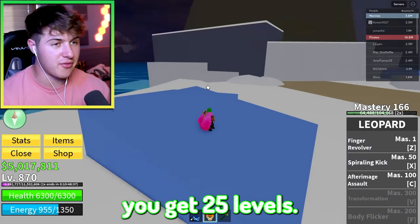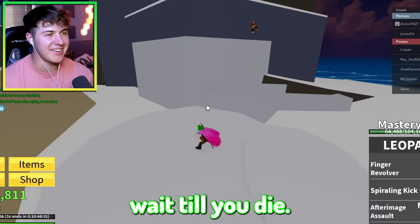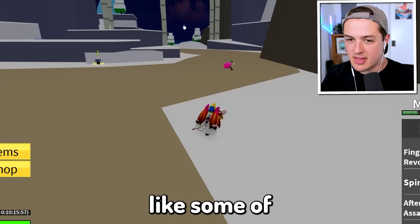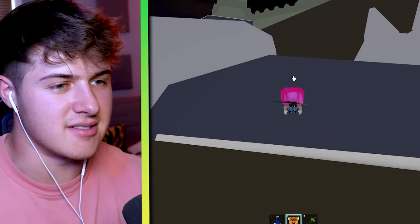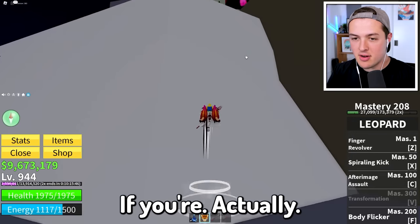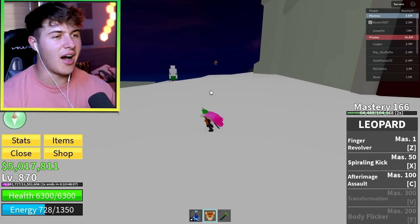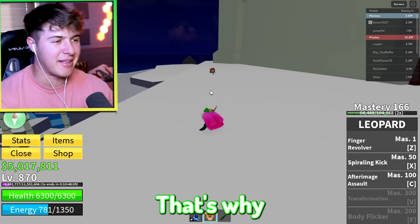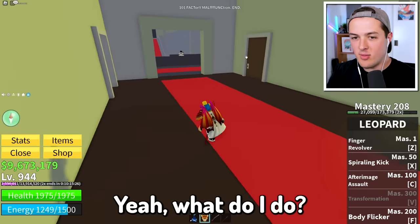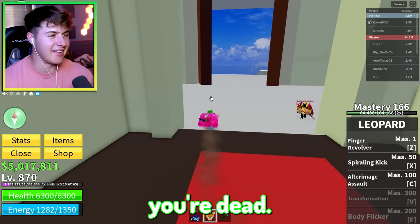If you kill this boss you get 25 levels — wait, are you gonna help me? I might wait till you die! This is actually where I was training for the Mammoth video. 25 levels if you're actually serious — this is the strategy to end all strategies. I tried four times and died every time, that's why I'm only 166. What moves does this boss have? Your intel is: if he freezes you, you're dead — don't get too close.